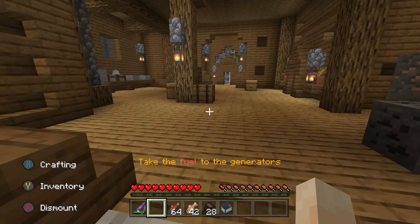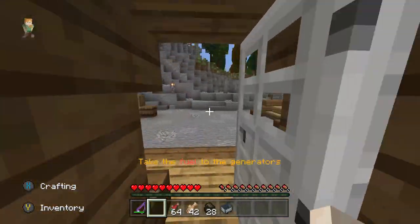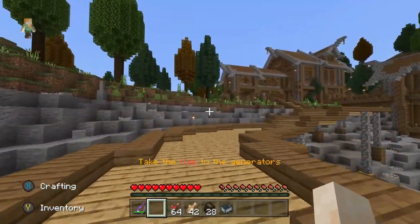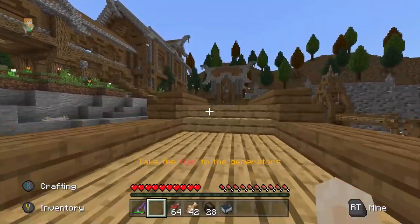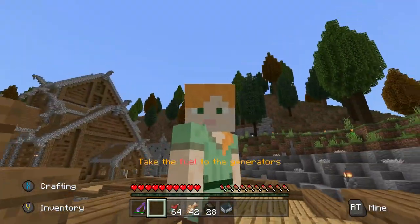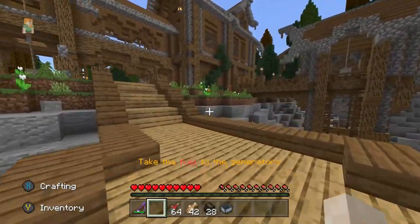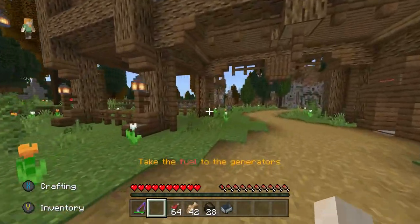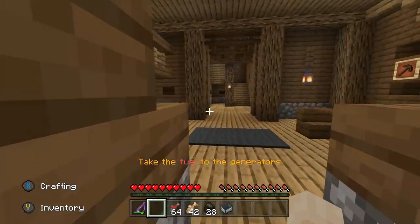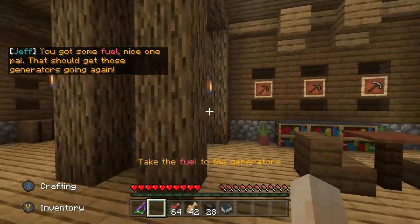Here's the warehouse, we're back — better than ever. Where were the generators? Was it over here? I think they said at the intersection. Shoot, where was — wait, I'm trying to see the text. I'm not remembering the generators. There's the warehouse, mining shack. You got some fuel — that should get those generators going again. Thanks Jeff, thanks for the encouragement.